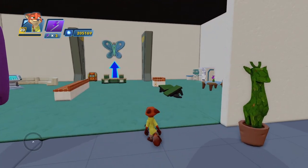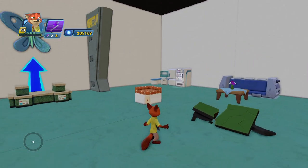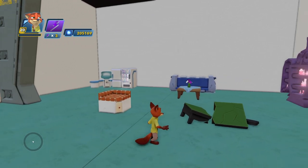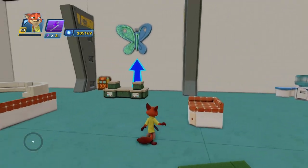Across the hall we have our next shop, which is more of a pharmacy — that's what I tried to aim for here. This area specifically takes inspiration from the pharmacy location you go to get Zombrex in Dead Rising 2, although mine has a lot less detail than that specific store.